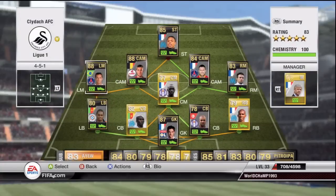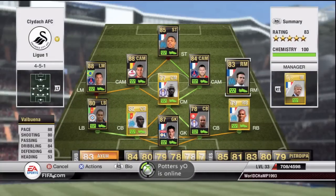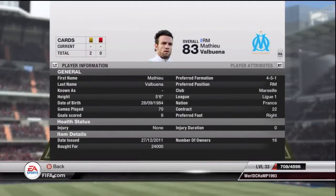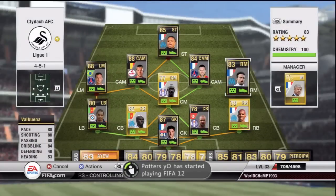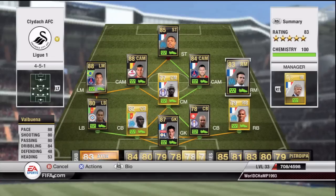On right midfield we've got Valbuena with 88 pace — I got him for 24,000 coins. Look at those stats: 88 pace, 80 shooting, and he's got a decent amount of skill moves as well. He's really fast with a great shot, and he's one of the best right mids in League One.